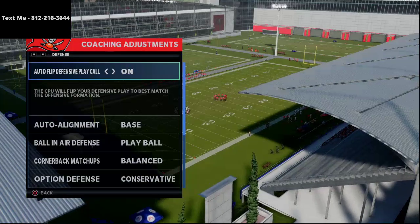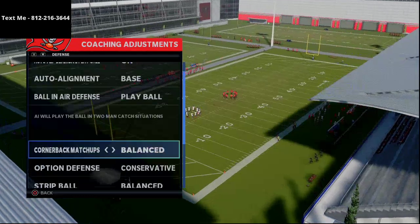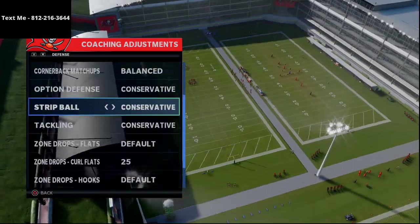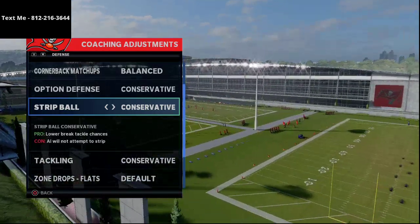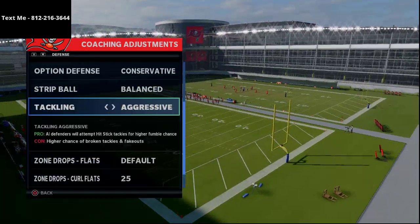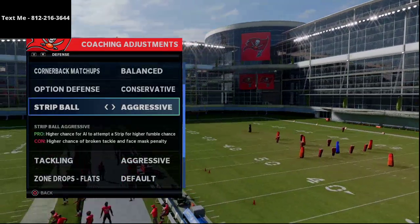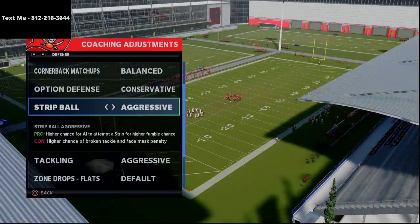So if you go into coaching adjustments, we're going to want to put auto-flip on. We want our auto-alignment to base-align, ball-in-air defense to play ball, quarterback matchups on balance, option defense on conservative. I personally like to put these two things on conservative because I've recently been having a really big problem with broken tackles. But if you want to, you can just leave these on balance and try to get hit sticks. I would not recommend putting these on aggressive.